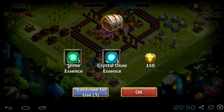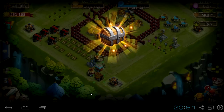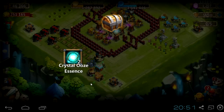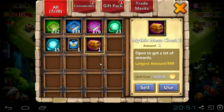We've got slime essence, seven green slimes, three purple, and merits. Continue to use — we've got exactly the same rewards. Okay, maybe something better? Same reward again. Once more — wow, that's better than before: five crystals, essence.